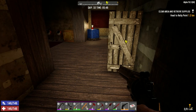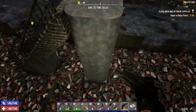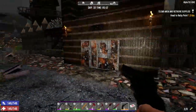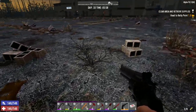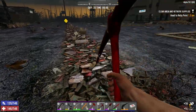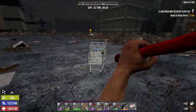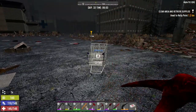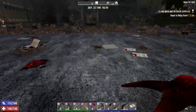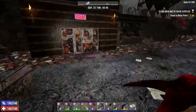Alright, let's head over to the trader — he should be open by the time we get there. Unless I get there too fast and he's not open. Yo dude, Hugh, clean this up man — how am I supposed to ride my bike around here? I'll take the iron though. That's it for immediate iron. Trader Joel's is now open! Alright, let's see what you got buddy.